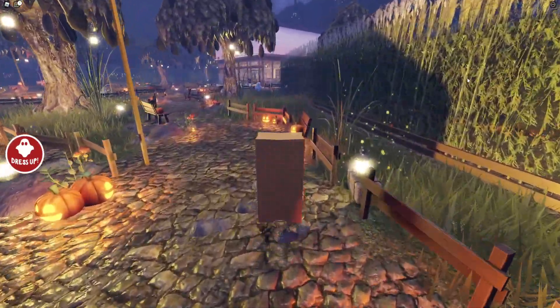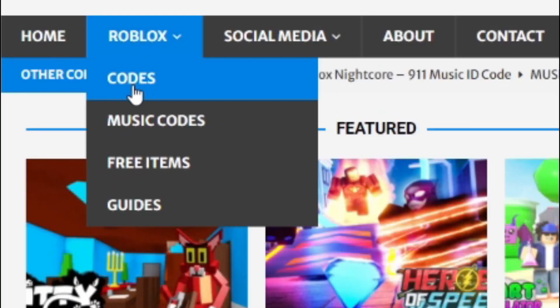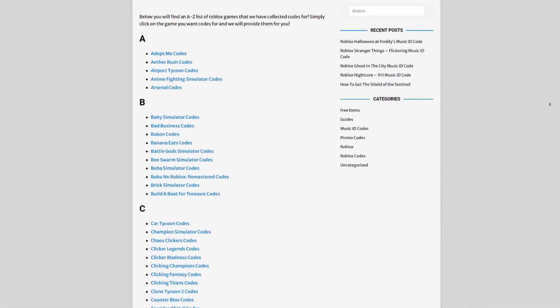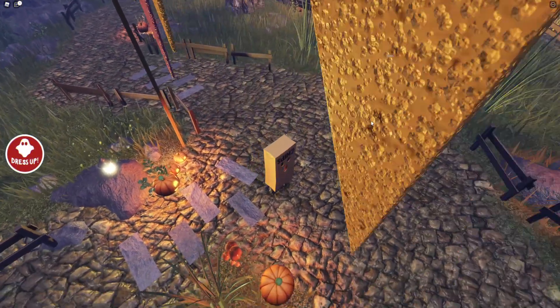Before I start, I quickly need to tell you all about rblxcodes.com, which is my own Roblox code website where you can find game codes, music codes, and guides. There is tons of stuff in there that you guys have to check out. Overall, we cover codes for 300 Roblox games, so if you guys need a code for a game, it will be there.